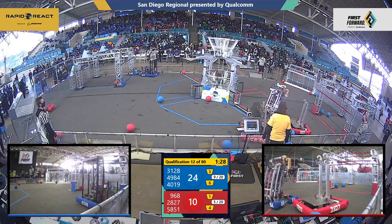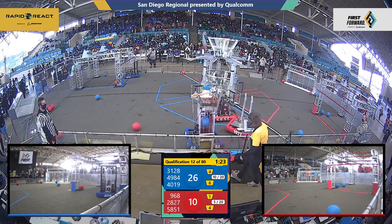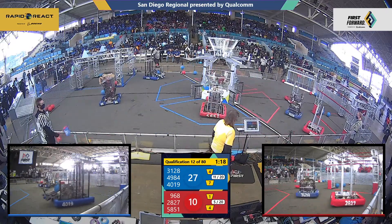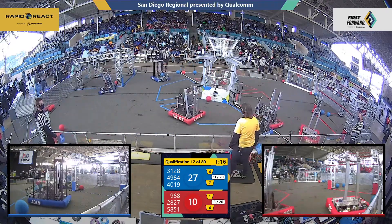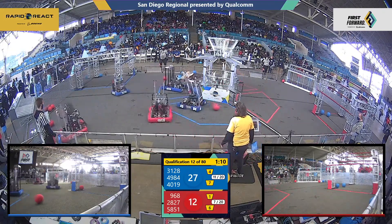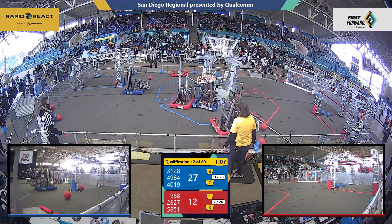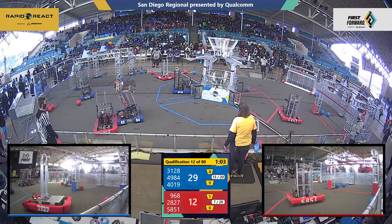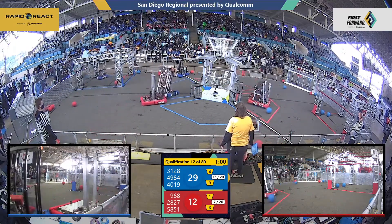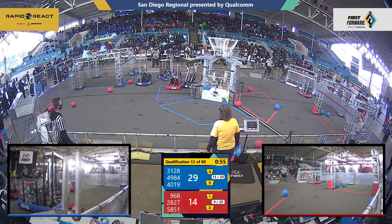Blue now leading 24-10 with under a minute and a half left to play. Two shots going up by 31-28 — one goes high, one goes low. Three-point cycle there for Aluminum Narwhals. Meanwhile, Striking Vikings scoring two for the Red Alliance. Red trying to play some catch-up here. There are some climbers on these alliances, so climbing points will make a difference in this match. Blue Alliance scoring two more — 29-12 down, Blue Alliance leading. Striking Vikings scores two more points for the Red Alliance down low.